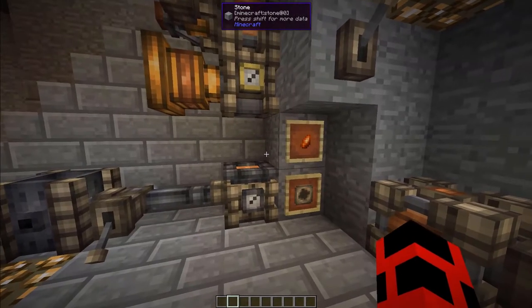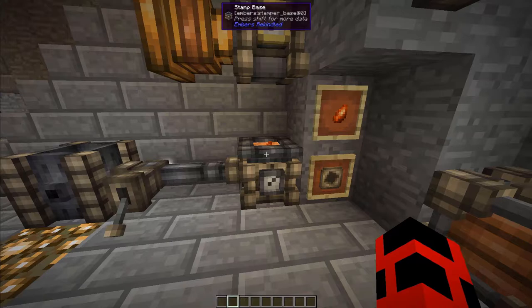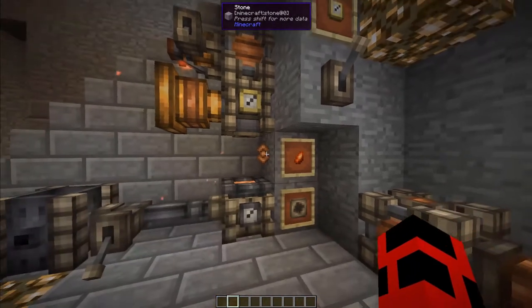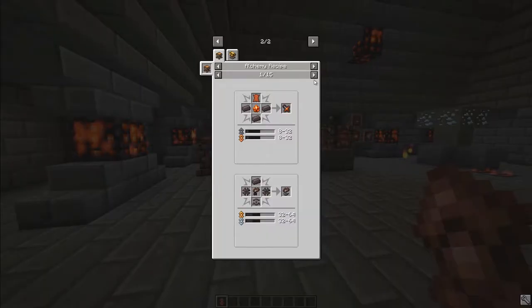Now onto aspectus. Aspectus are all made the same way, but with different metals. You just place an ember shard into a stamp base that has the middle of the aspectus you want, and then put a plate stamp on the stamper. Once we have everything in place, thanks to the attenuator, we just flip this lever on and it will stamp and give us a copper aspectus.